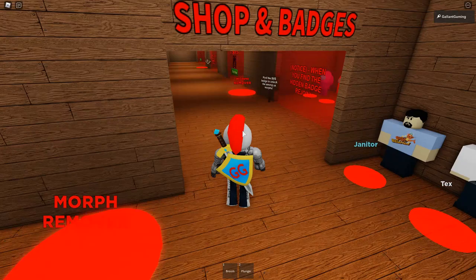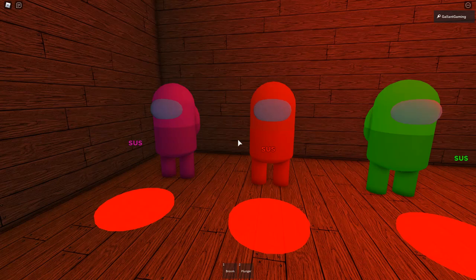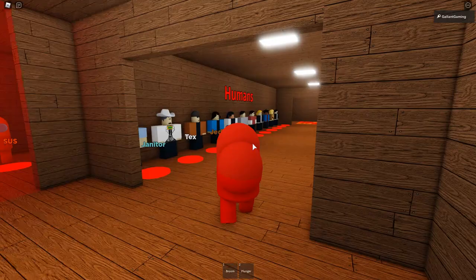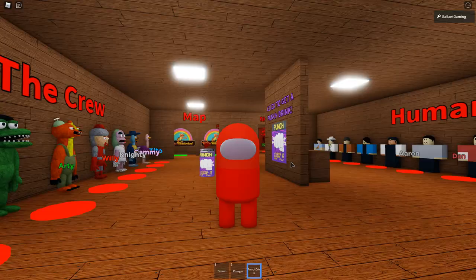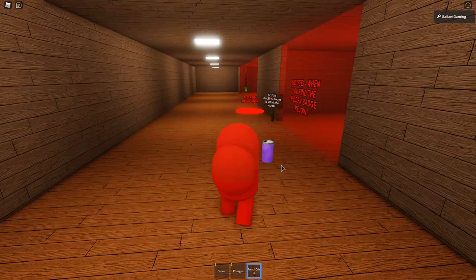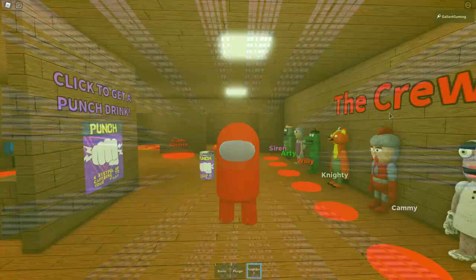You can grab one of the Among Us things and be a little bean — what's not to love! We have pink, red, green, blue, and orange. It's everybody's favorite Willie's Wonderland character — the Among Us thing — and I got a can of punch! Anyway, if you enjoyed this video, leave a like and comment down below. Subscribe, hit the bell icon, and use star code Gallant whenever you're buying Robux or premium. I'll see you guys in the next video — bye!